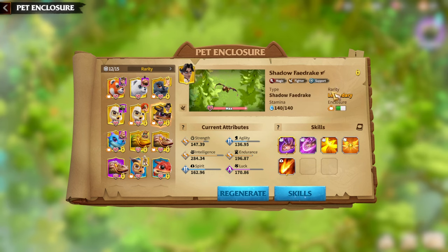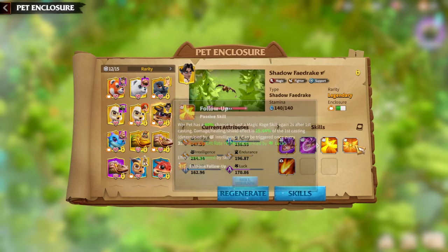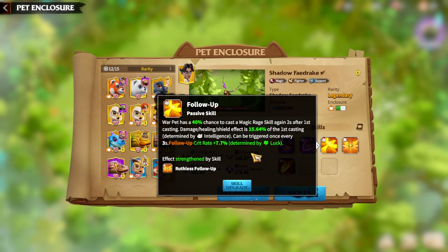Shadow Fedrake will be amazing for Bertrand and Doha. Generally whenever two new hero pairs come out in the game with a dedicated Warpet — like Shadow Fedrake, which came out alongside Bertrand and Doha — it's pretty obvious that Warpet is especially good for those heroes. Shadow Fedrake is also a flying Warpet, and Bertrand is a flyer, which is another plus. In terms of skills, beyond the main Shadow Hunter and Forceful Shadow Hunter, Follow-Up is always the number one choice — it's one of the perfect skill synergies for mage hero pairs.